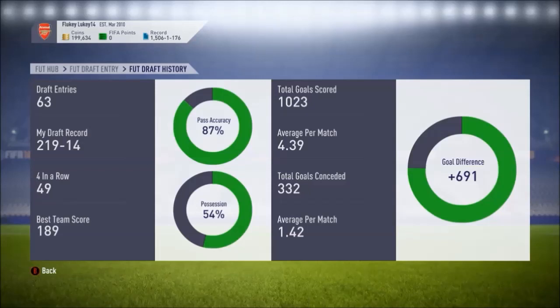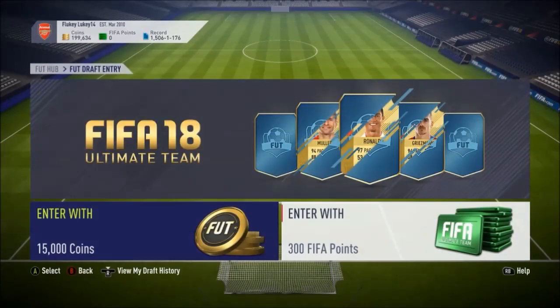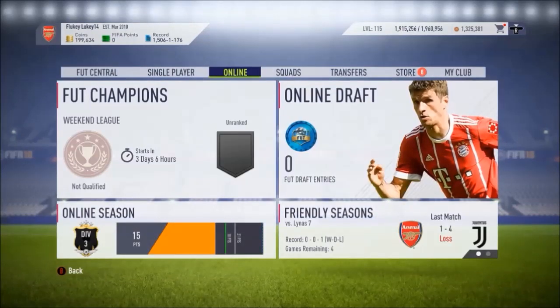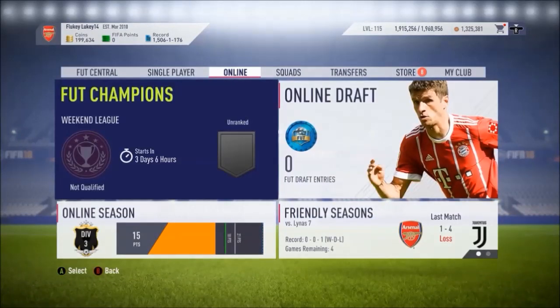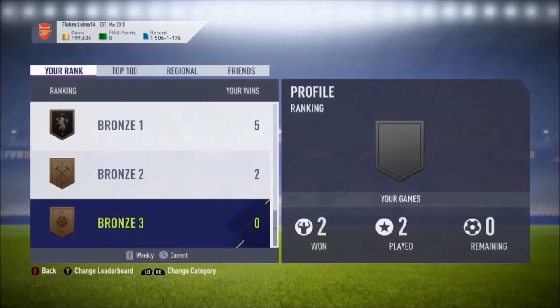My average goals used to be about five and now it's down to 4.39 just because people go one or two nil up and they quit. Fourteen losses, at least half of them are disconnects as well to be honest. I don't lose many drafts — the standard in draft isn't high — and with the amount that the players are going for at the minute, I would highly recommend playing them. I'm actually unranked for Foot Champs because I only played two games and finished two and over.